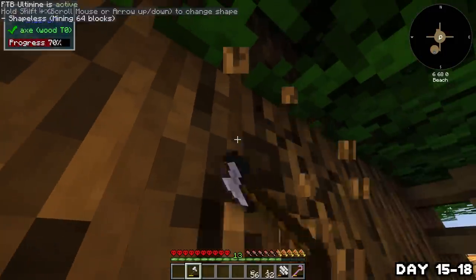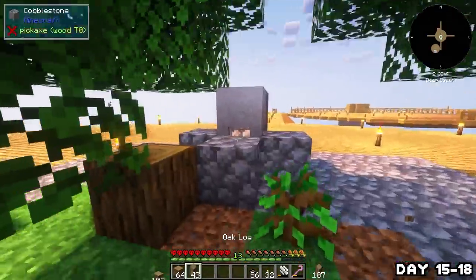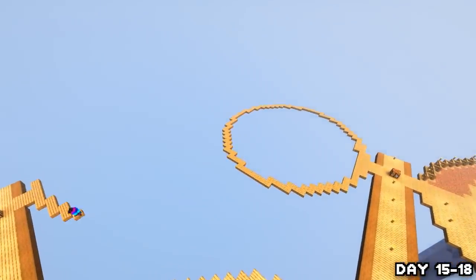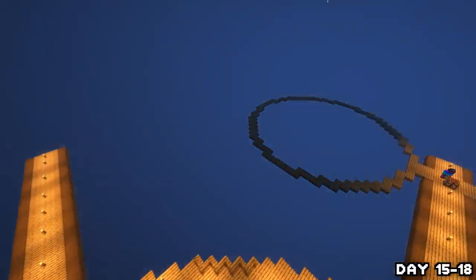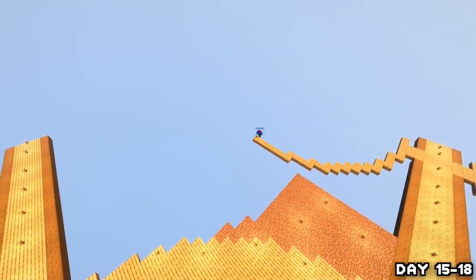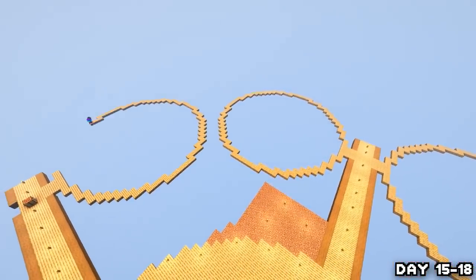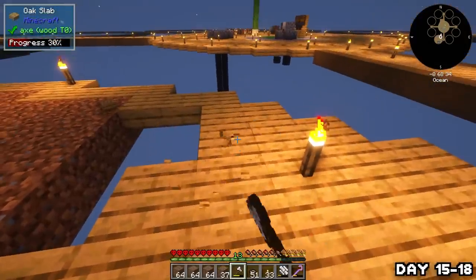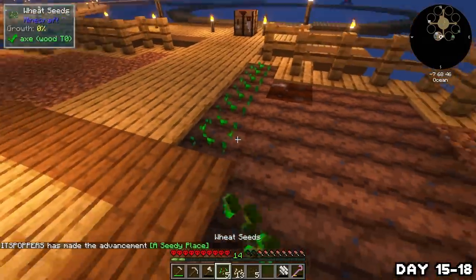For the next few days I grew and chopped down as many trees as I could and put all the wood to use building out the outlines of my remaining islands. It was going to need doing at some point and I can gather wood pretty quickly, so why not get it out of the way. Working with slabs was hella tedious because they'd sometimes auto-place in the wrong direction, but I knew the end result would be worth it. All outlines were done by the end of day 18, and I expanded the farm and planted our first seeds.